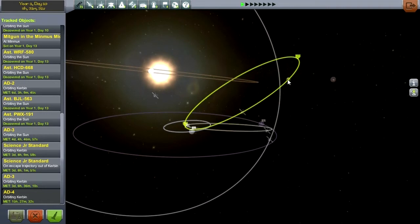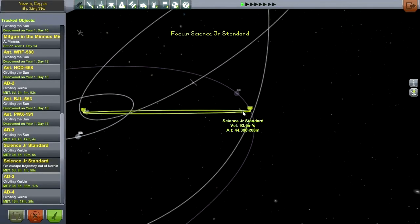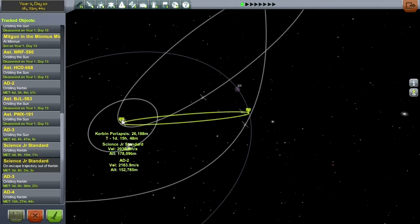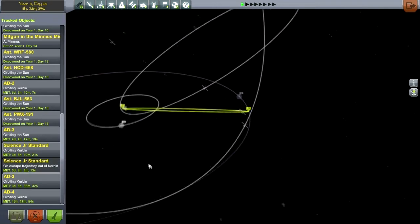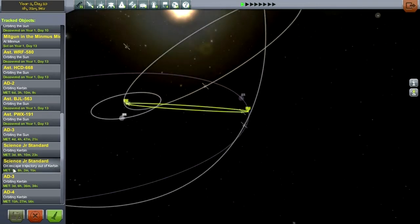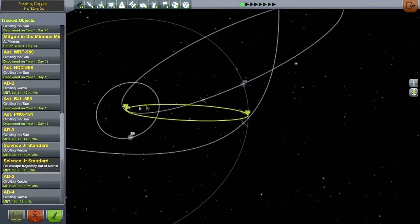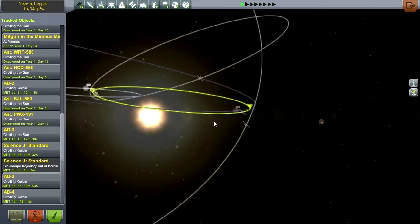It's set up there and should encounter it within a day. However, we also need to pay attention to this Science Junior Standard, which is returning from Minmus. It's due back in Kerbin in 1 day and 15 hours, so we can't miss that, otherwise it won't survive. Interestingly, the Science Junior Standard says it's on escape trajectory out of Kerbin when it's clearly not.